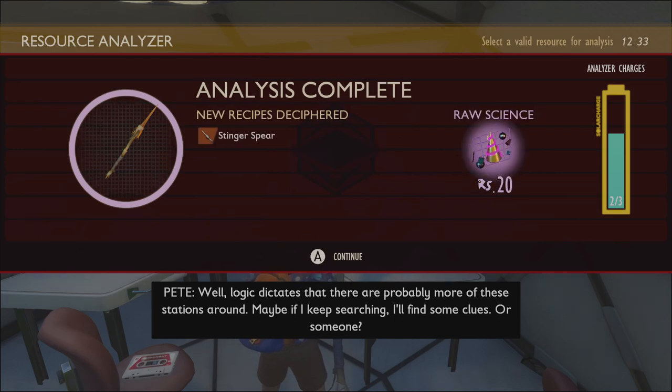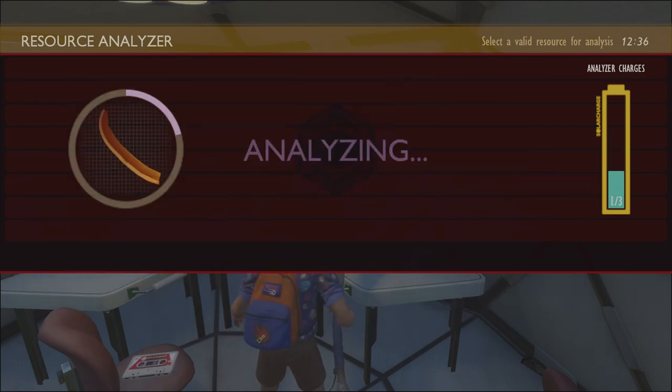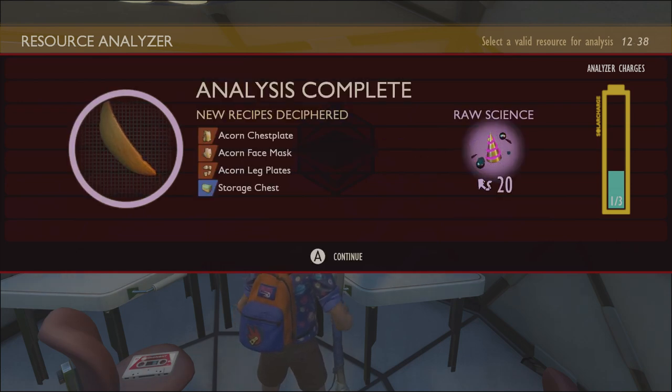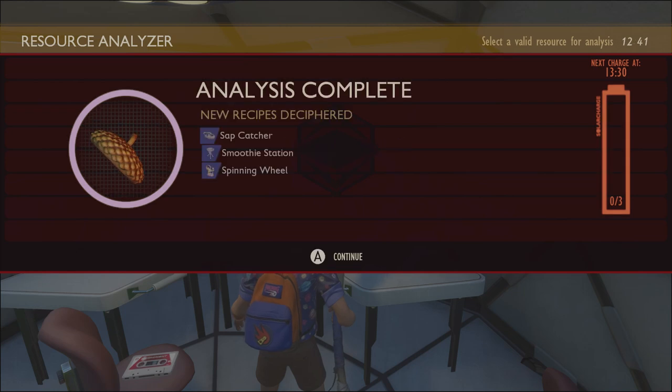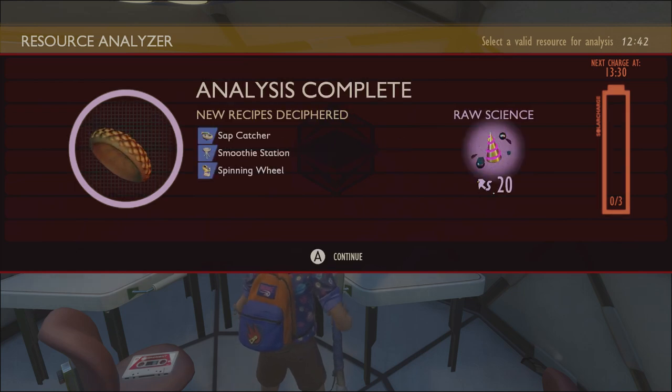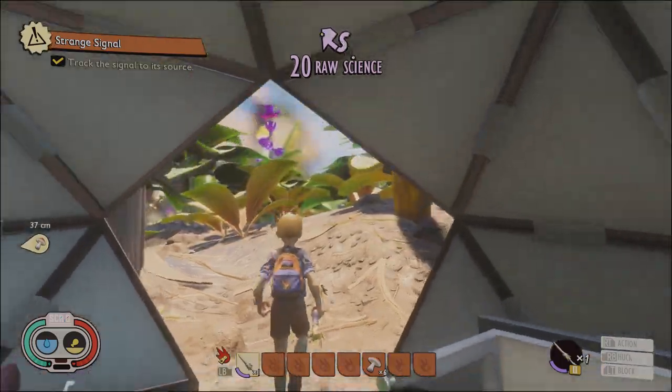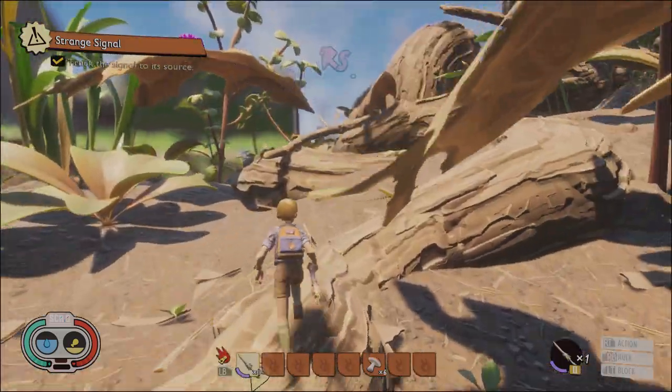We're also going to go ahead and analyze those acorn shells as well as the acorn tops that we found along the way. This will allow you to build the acorn armor set, which has a lot of defense for a low-level armor — it's basically the second most defense aside from the ladybug armor. But now you're all set.